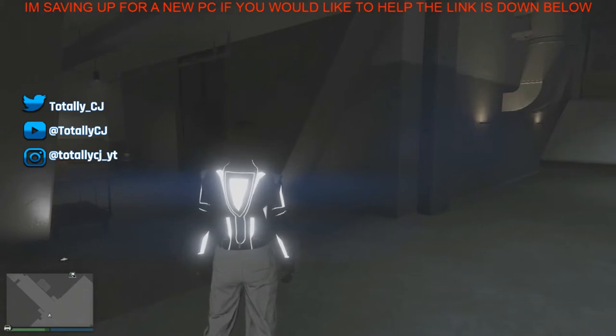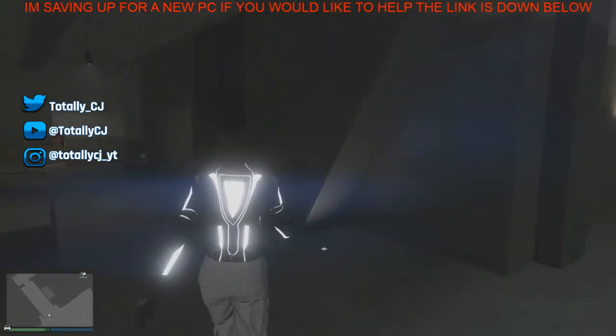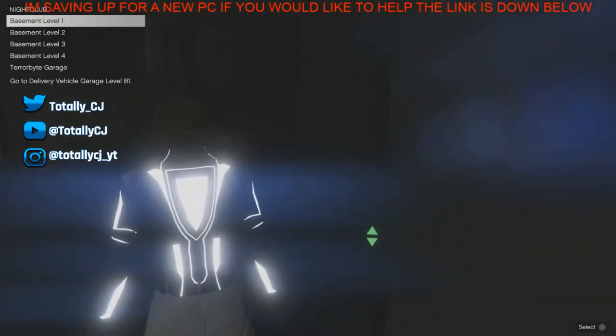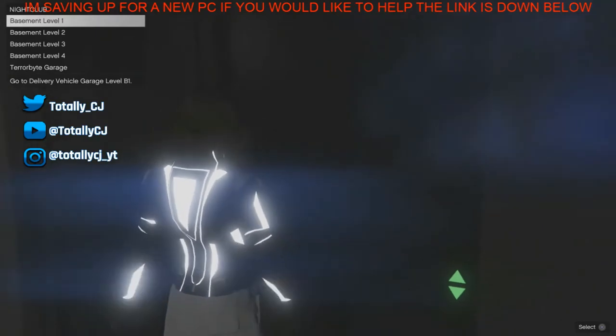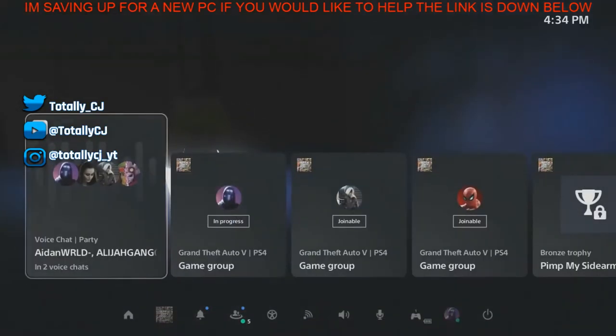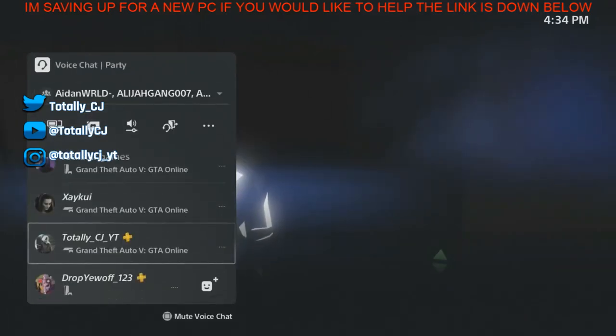After using a Titan of a Job, go up to the elevator and hover over basement level one. Once you hover over basement level one, press your PS button and go to your friend's name. Click on view profile, then go all the way down to GTA 5 and click on it.